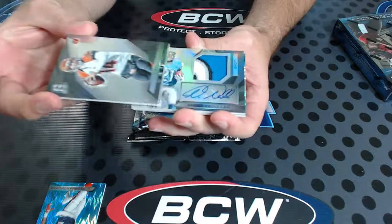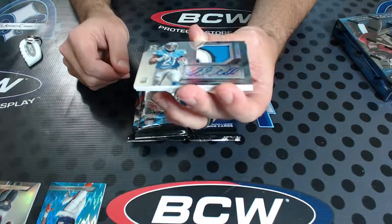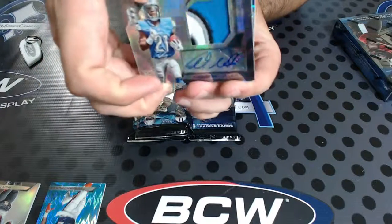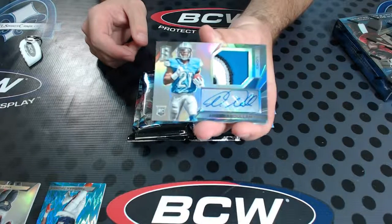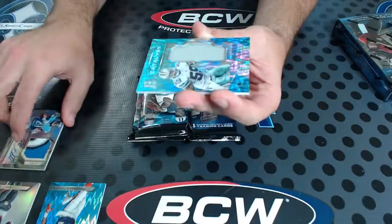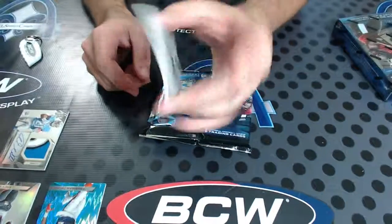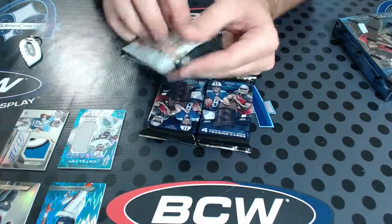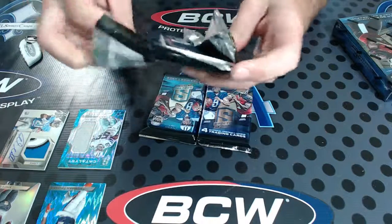Andy Dalton for the Bengals, AFC North, numbered to 99. And this — NFC North — Amir Abdullah, four-color rookie patch auto, the true rookie patch auto, numbered to 99. Who had the NFC North? Kyle. Nice Amir Abdullah. And for the Cowboys, Anthony Hitchens, catalyst to 50. Four cards, four divisions — all the East and the North. South and the West getting nothing but hate right now.